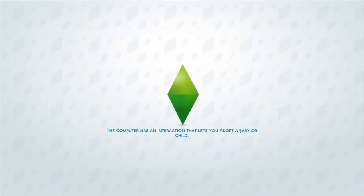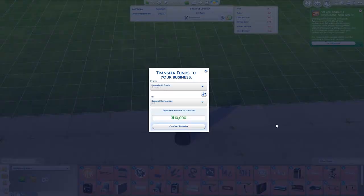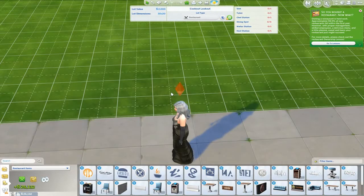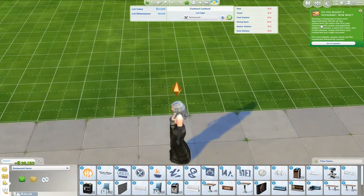One thing I've been thinking is you can put a household and a restaurant in the same neighborhood, which would make it a lot easier. We're transferring all of our funds to the business — it's like separate bank accounts. The game then pops up: 'You bought a restaurant, now what? Owning a restaurant is hard work — approximately 59.5% of new restaurants fail within the first year. However, with proper management, skilled employees, a delicious menu, and a little sweat and tears, your restaurant just might succeed.'